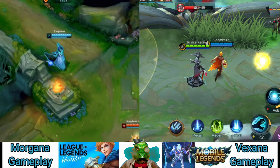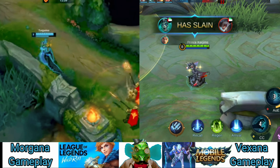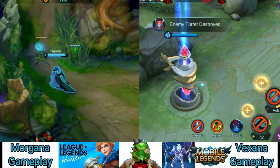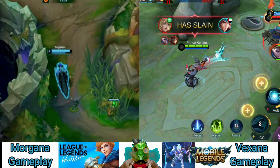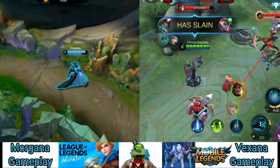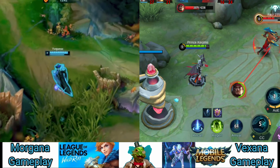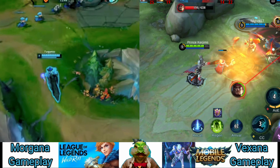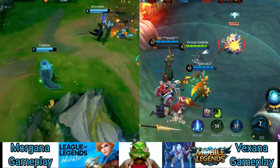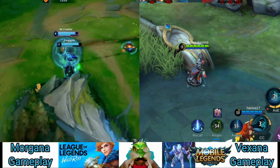Keep in mind that you don't always need to pick Morgana solely to counter your lane opponent. You can also choose to play Morgana into champions like Skarner, Malzahar, or even Fizz in hopes of shutting them down later in the game. On the other hand, avoid picking Morgana into matchups or team comps that have little to no crowd control, as her shield would provide very little value. This includes support picks like Janna and Soraka, and lane opponents such as Zed and Talon.